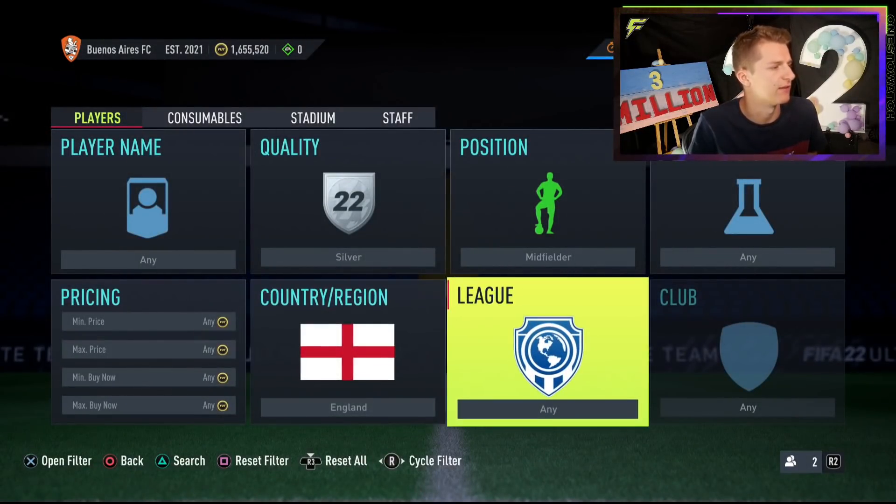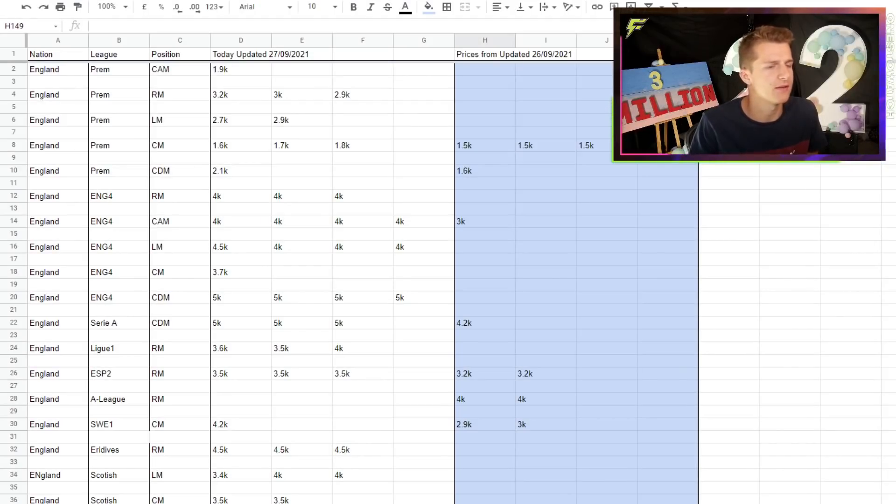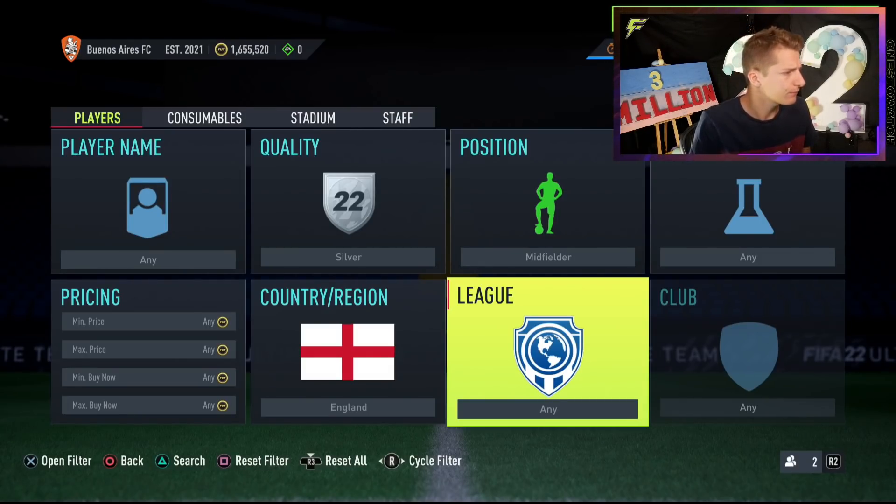Without further ado, let me show you how to do the method. I'll put a guide in the description — it won't include prices since that's my subscriber perk, but it'll have an empty list of every single expensive silver. If you subscribe over on Twitch via Amazon Prime or £4.99 a month, you get all the data I do for shadow trading, silver trading, and investing. Otherwise, the free list lets you go through the players one by one.